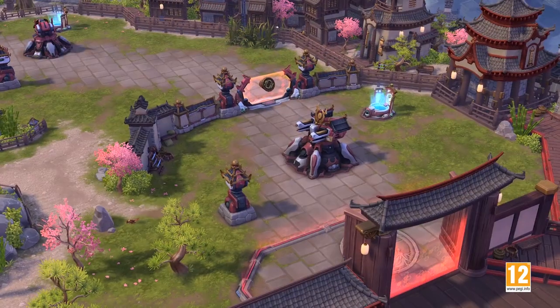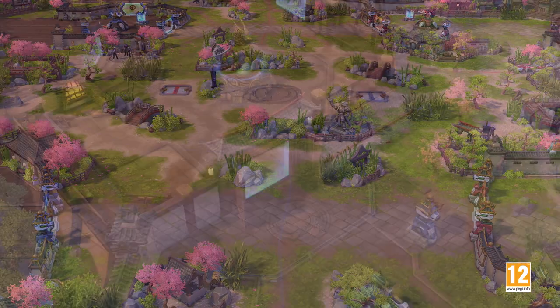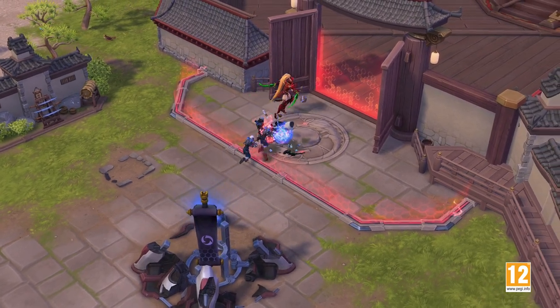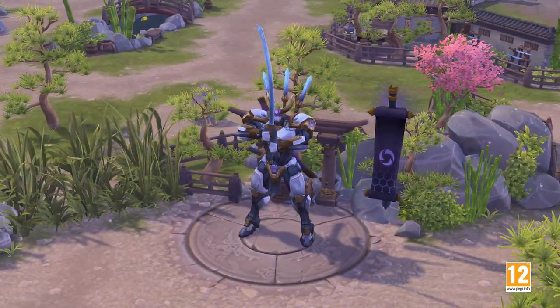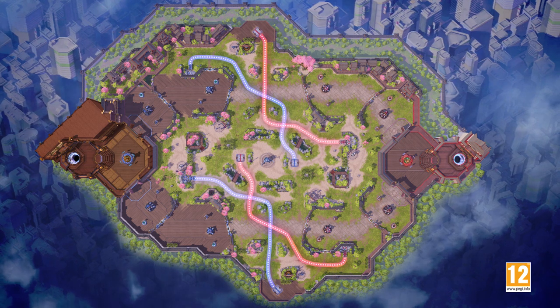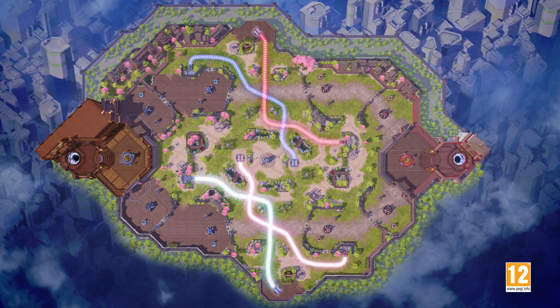Welcome to Hanamura, a large two-lane battleground set inside the sprawling grounds of Shimada Castle. Much like Towers of Doom, heroes will not be able to directly assault the core of the opposing team, but must find victory through use of the map's unique mercenaries and central objective. Woven across the centerline of the battleground are payload pathways for both teams that cover the top and bottom of the map.